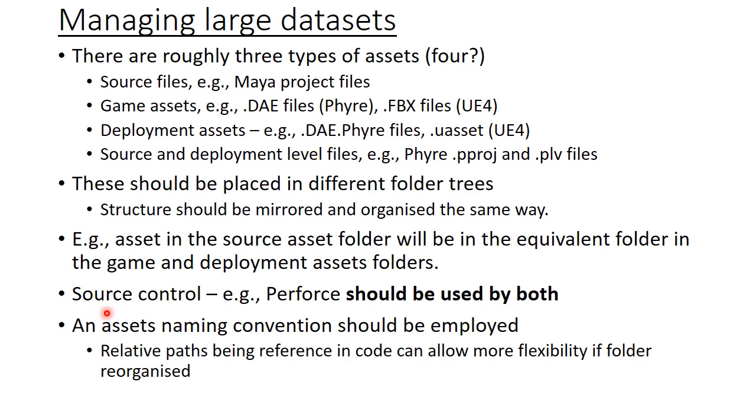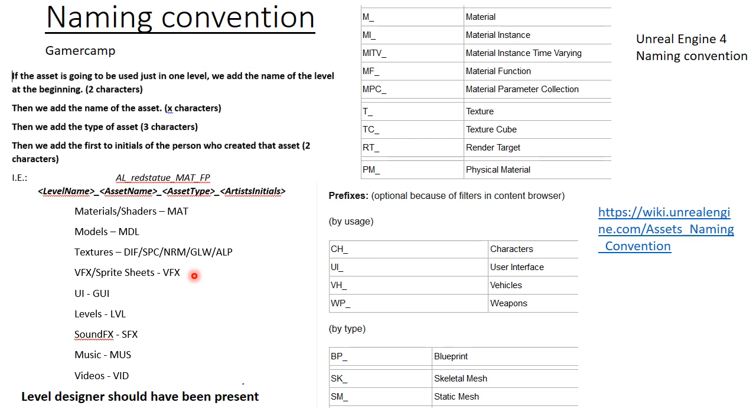Artists, programmers, and designers should also use source control to collate all of these. For clarity, an asset naming convention should be employed, and relative paths would be useful if things change. Here is the naming convention we came up with at GamerCamp, based on the Unreal 4 naming convention. All of these types have their own separate folders, and each file is named according to the level name, two characters, the name of the asset, the type, the material, and the name of the artist who worked on it — in case there's a problem.